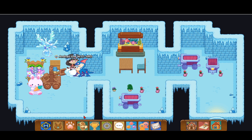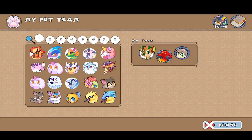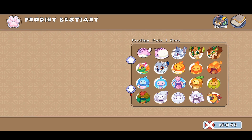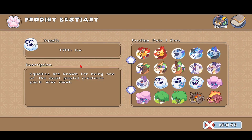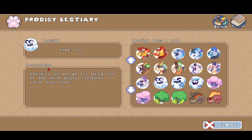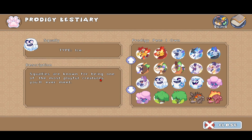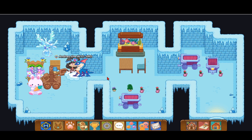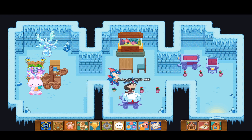Today I'm going to be showing you how to catch this pet. As a bonus, let's read the description — squallies are known for being one of the most playful creatures you'll ever meet. I love these kinds of pets, they're really really cute, so today we're gonna be finding one.